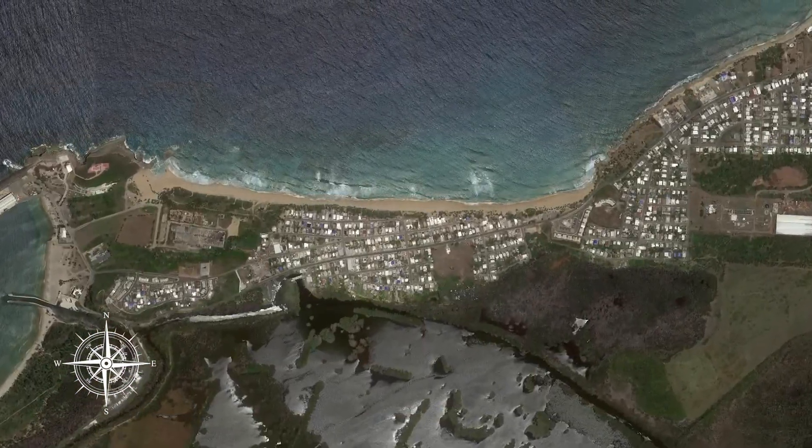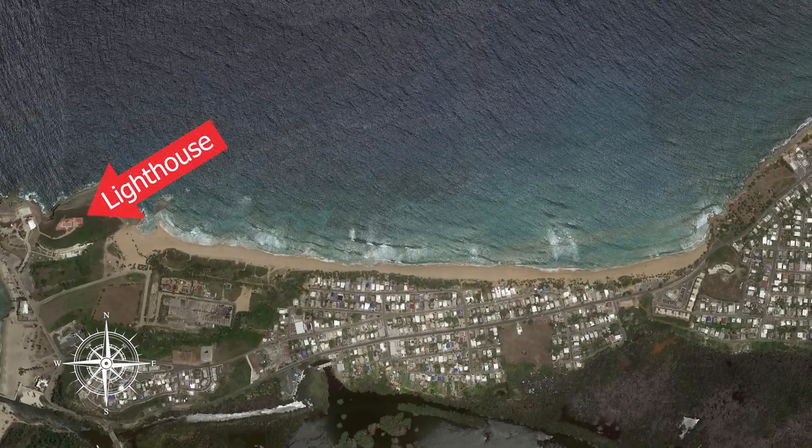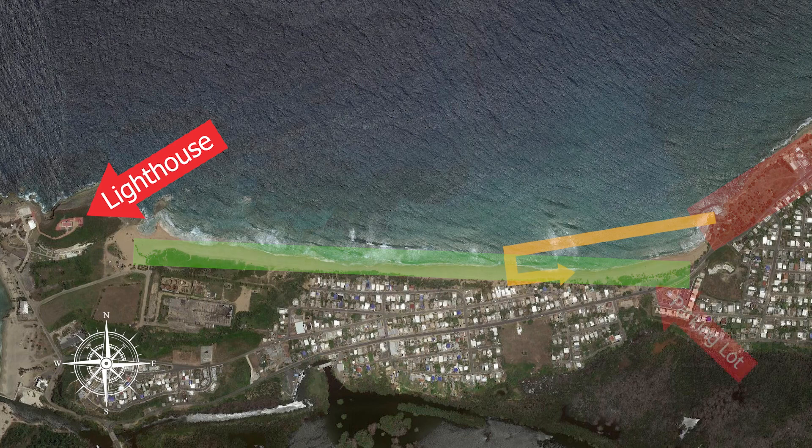Beach landings: the landing pattern on the beach is from the left over the sea. Depending on the weather and waves, consider making a downwind near the sand and a shorter base. Don't try to land too far at the end of the beach as there are many rocks and it's dangerous. You have the entire beach to land on — use it. Then worry about walking to the beach parking lot at the eastern end.